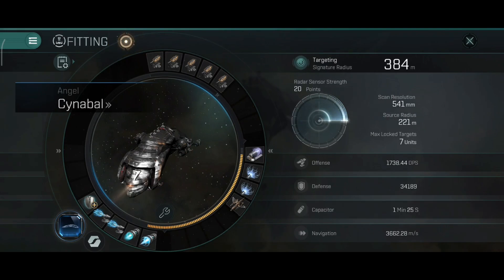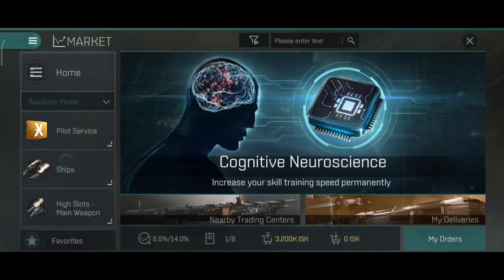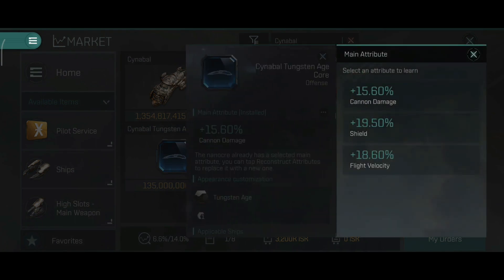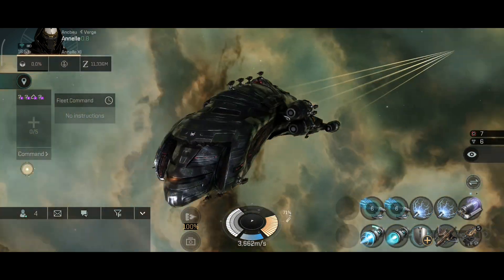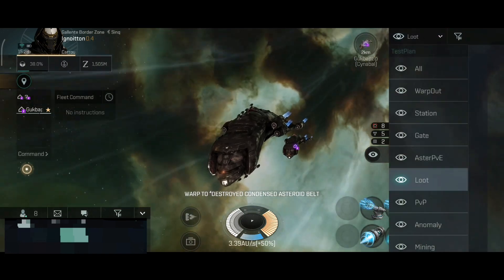The rest of the stats on the ship are mostly the same — no changes there. The ship is still ridiculously fast and now has even better DPS. Besides DPS, on the nanocore we can also choose shields and speed bonuses. I thought about using the flight velocity bonus — it would make the ship even faster. 18.60% more velocity would put the ship above 4km per second, which is insane. I might play around with that in the future since I can change the bonus a couple of times. But enough talking — let's jump in and shoot something down.